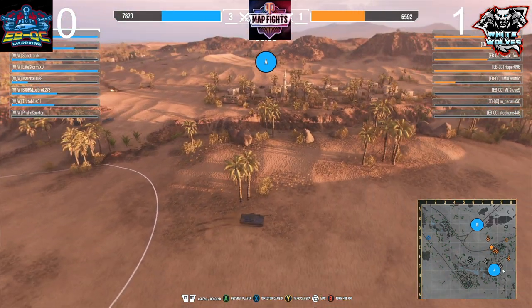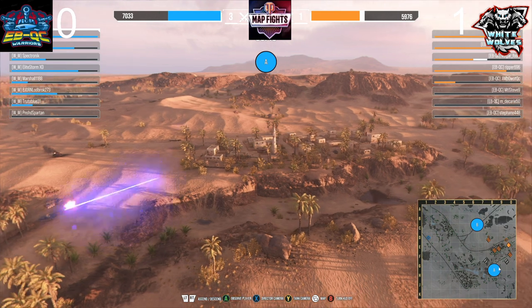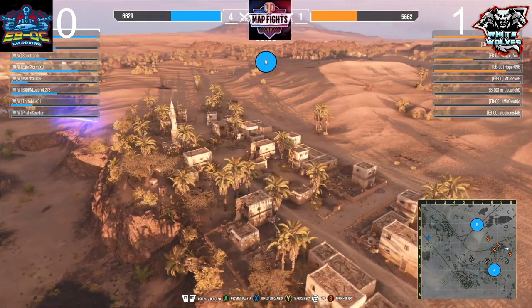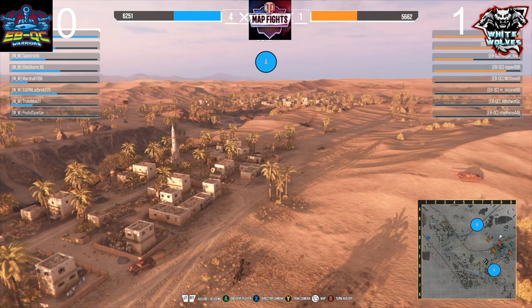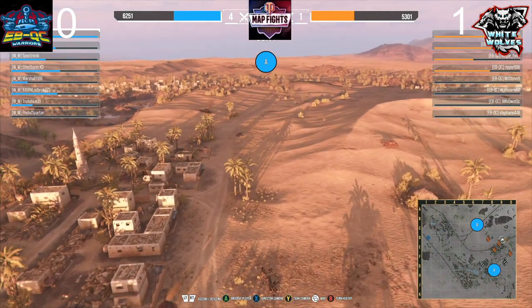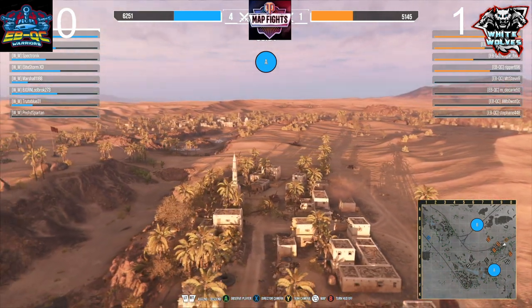White Wolves right now has really good execution. They're ahead by two tanks, but hit points are starting to get lower. EBQC seems to be getting a little better positioned, but White Wolves is starting to get advantage on the hillside on the left. If they stay focused and go around, this is going to be an absolute clean-up. If EBQC would have had their Conquerors up on the hill around D7, or pushing up to around F6, they could have had a lot better advantage on that side.